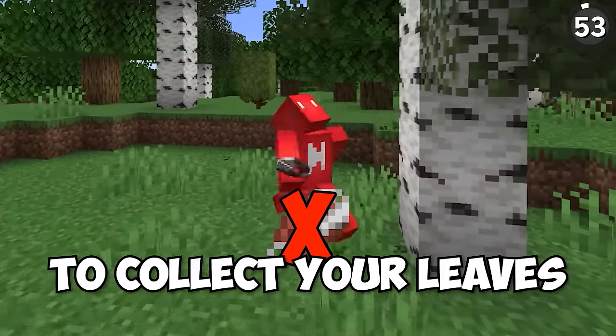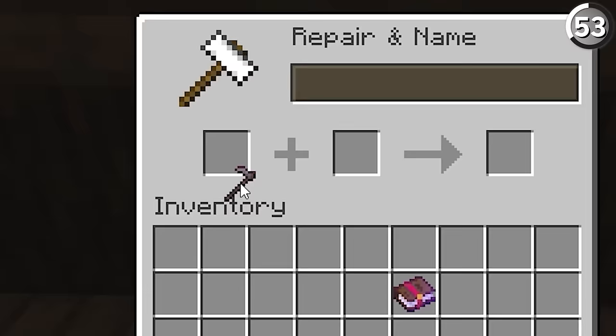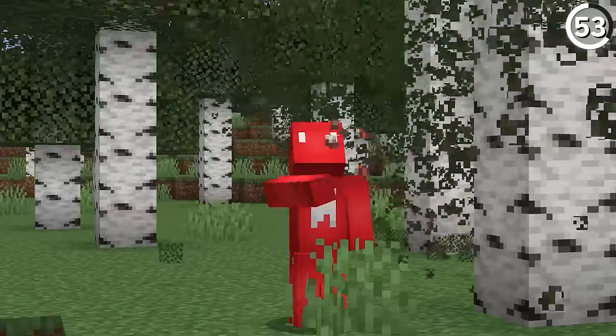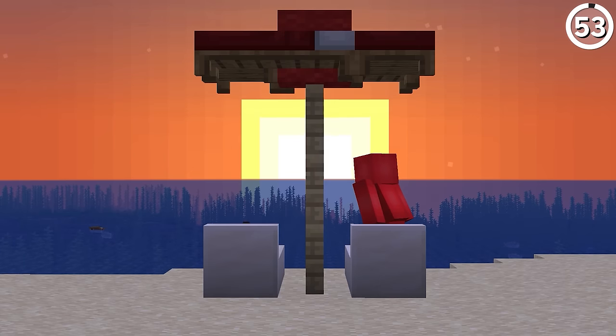Stop using shears to collect your leaves — instead you should use a hoe. In recent versions, the hoe has gotten a much bigger bump to how you can use it. While it does cost some extra experience to get Silk Touch on your hoe, the trade-off is that you're going to get much better durability than using shears. And considering all the other blocks you can break quickly with this tool, that's more than enough reason to switch out your shears for a hoe.